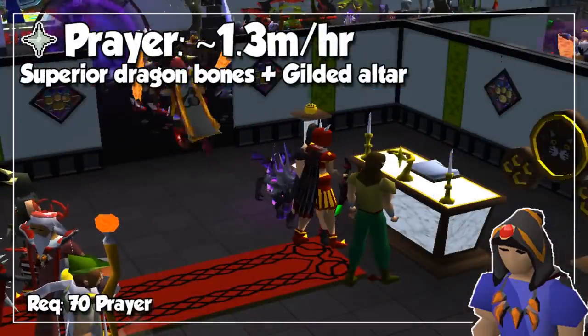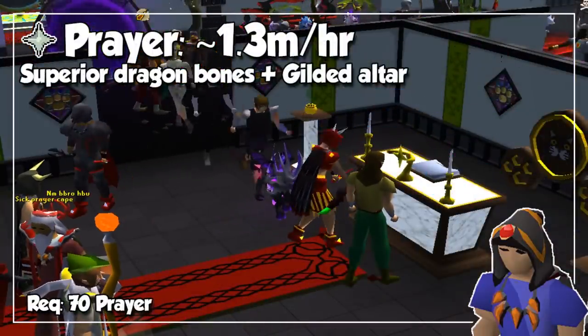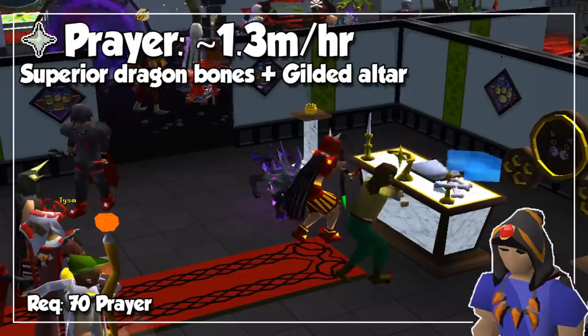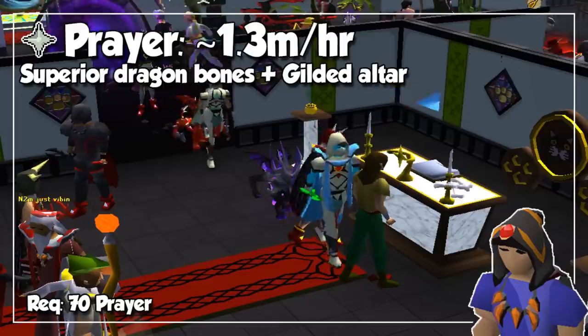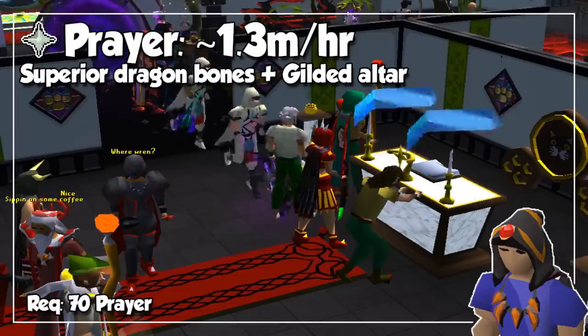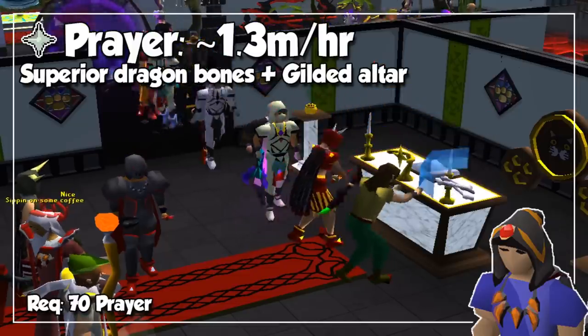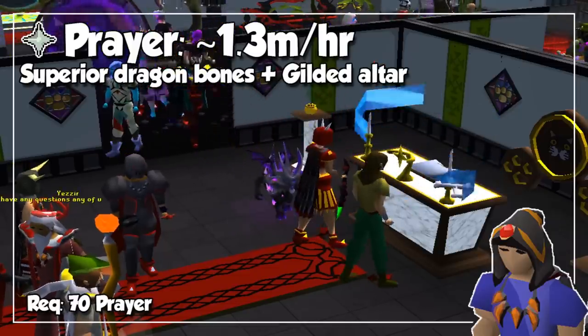And speaking of nothing in return, we now take a look at Prayer. Oddly enough, the best method is available at level 70, when you can offer superior Dragon Bones at Gilded Altars. Doing so will give you around 1.3 million experience per hour, so this one is ridiculously fast. And if you don't care about money, you can offer Ourg Bones to get to level 70 and then keep up the grind.